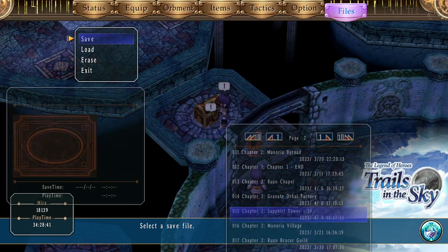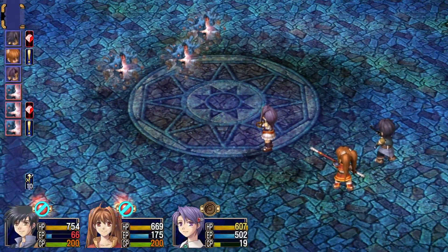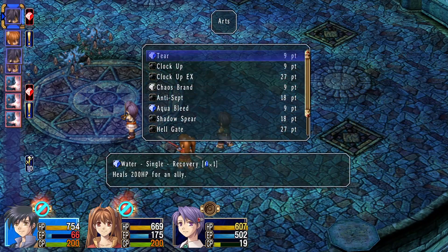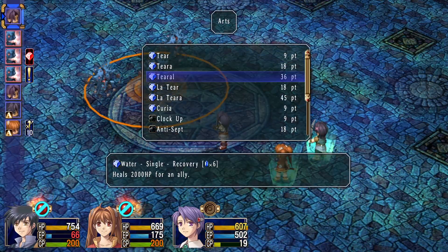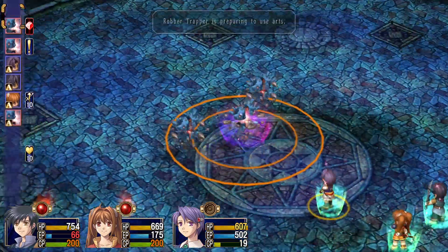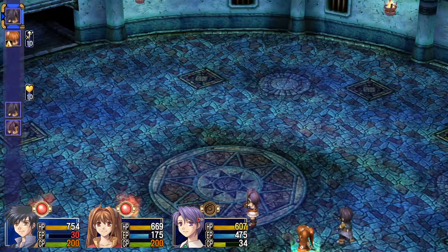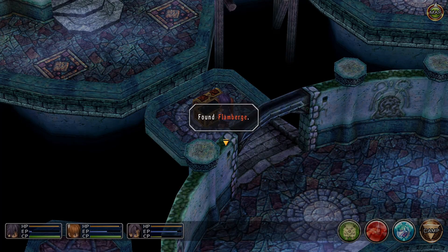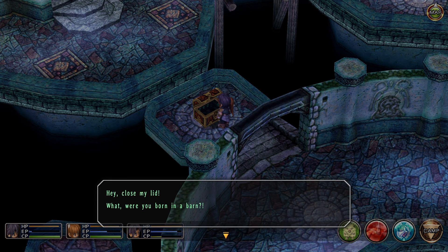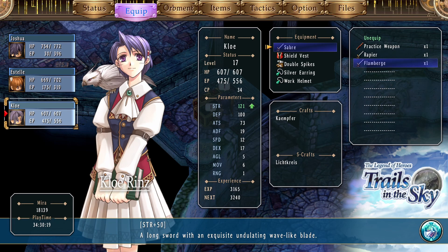And this is another chest you might want to save at, just because there are monsters again. We're going to White Gehenna them. Now we get the Flamberg — that's one of Chloe's weapons. A longsword with an exquisite undulating wave-like blade.